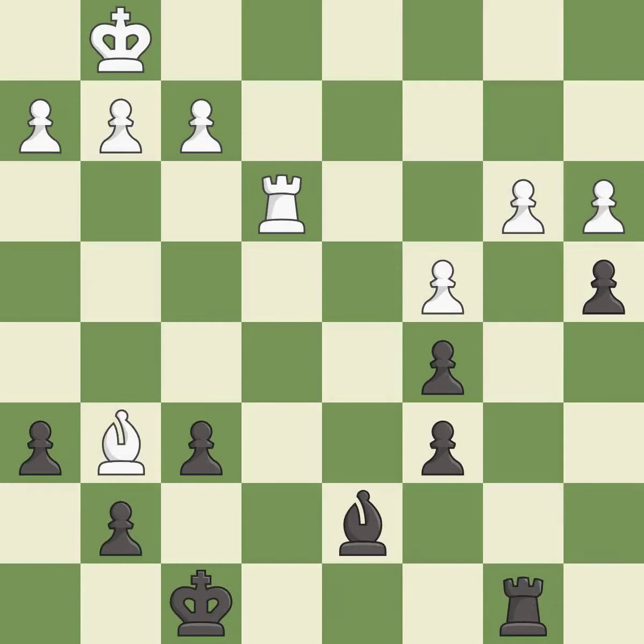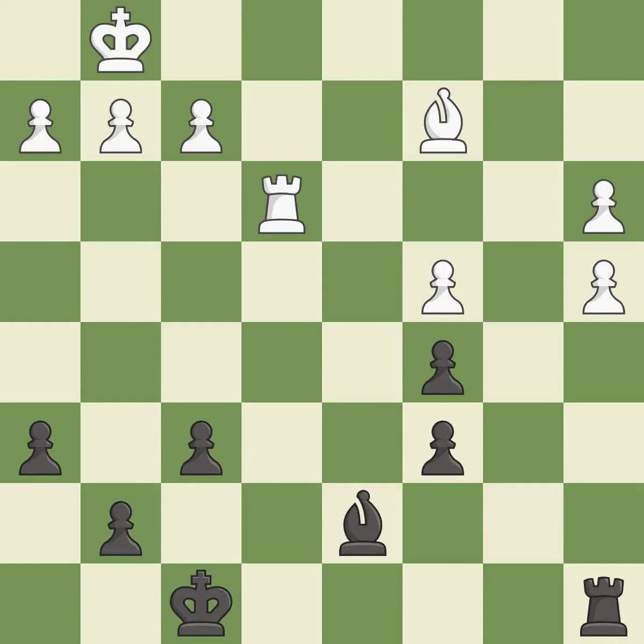This leaves a pawn without defenders — it is an inaccuracy. That was a free pawn — it is best. That's a sensible reply — it is excellent. This defends a pawn that was under attack and had no defenders. This is the only move that works — it is a great move. An active king is critical in the endgame, and getting it off of the back rank is the first step — it is good.